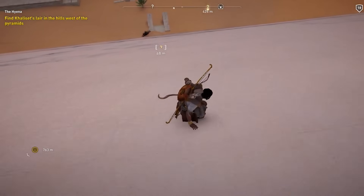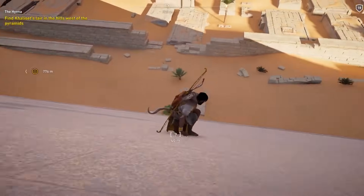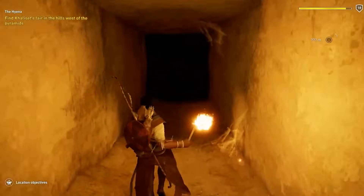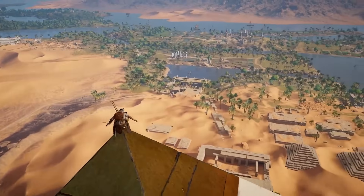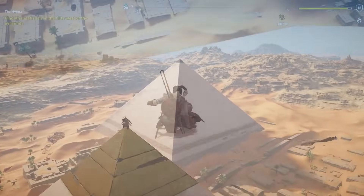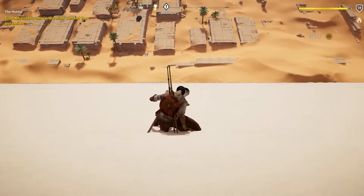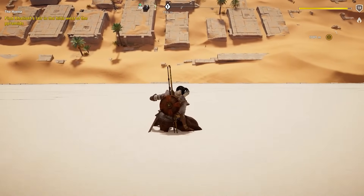In true Assassin's Creed fashion, you can actually climb and explore the Great Pyramid, finding treasures and a mysterious inscribed stone inside. The pyramid also plays a role in one of the game's tomb quests. Here's a fun fact about the pyramids in Origins: the game's depiction of the Pyramids of Giza surprisingly aligns with recent discoveries in real life, such as a hidden chamber above the Grand Gallery, which was only disclosed about five years ago. How did Ubisoft know about this discovery before it was announced?